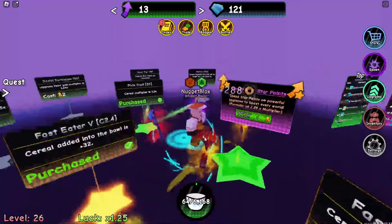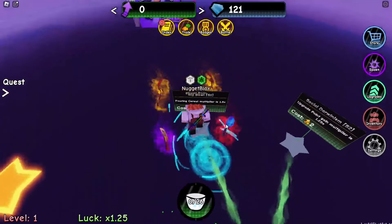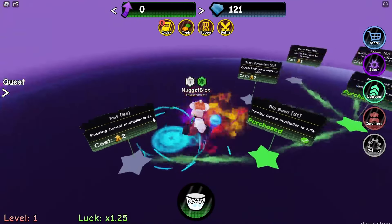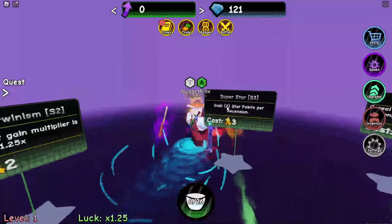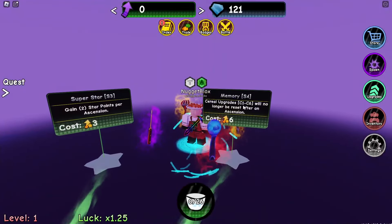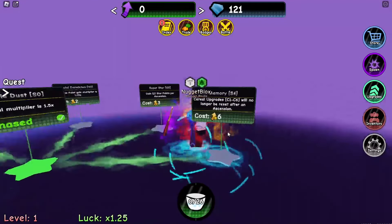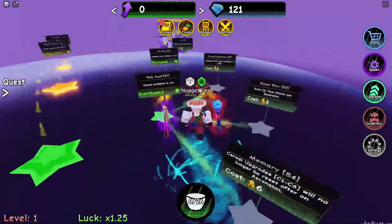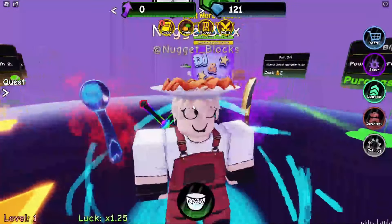I'm level 26 now so I can do another ascension. This gives us pouring cereal multiplier 1.5x, and next is two of these point things. We can also get upgrade point gain multiplier 1.5x, then gain two star points per ascension — I need that. Cereal upgrades — six will no longer be reset after ascension. Six?! I'd need to do this six times for that one saved upgrade. I'll get back to grinding and report back when I see something new.